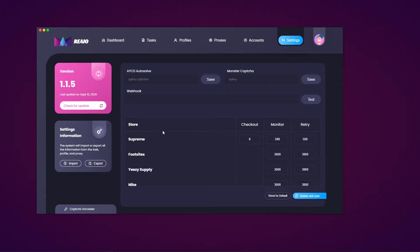Once you enter the webhook you can test it. For delays, you'll see monitor and retry, and you can configure it with the sites: Supreme, Foot Size, Easy Supply, Nike, JD, and Finish Line. The default is shown but if you want to specify something you can change it. If you wish to reset all this to default you can hit this button, and to update and save everything hit this button.